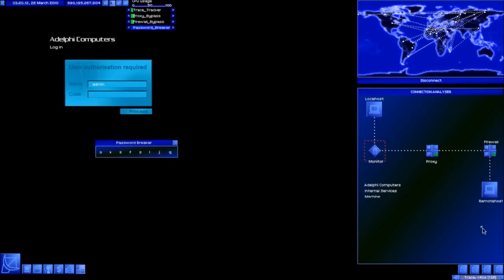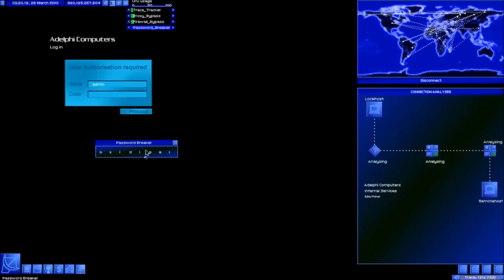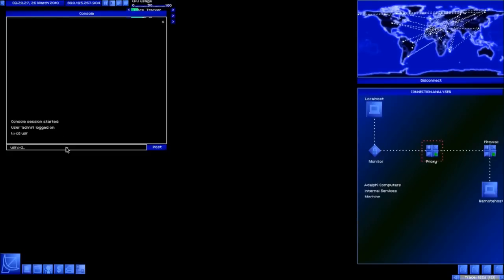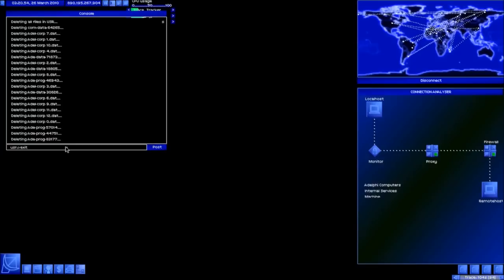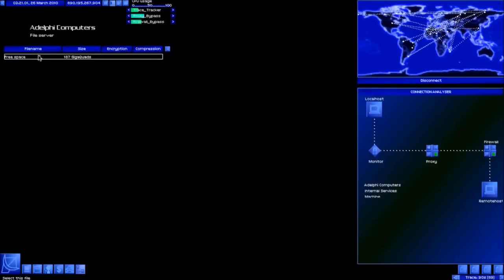So to recap: use the proxy and the firewall bypass in the hood connection analyzer, then use the password cracker to get in. Go straight to admin and console, type 'cd usr' then hit enter, type 'delete' and hit enter. Once it's finished deleting the files you can type 'exit' and hit enter. Or you can type 'exit' now while it's doing it and then wait until it's finished and hit enter. There we go - file server shows nothing but clean space. We'll disconnect.